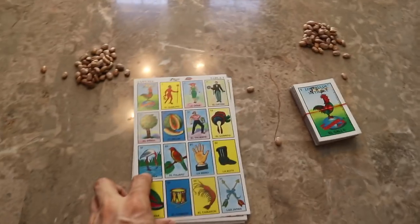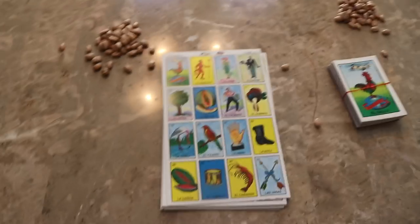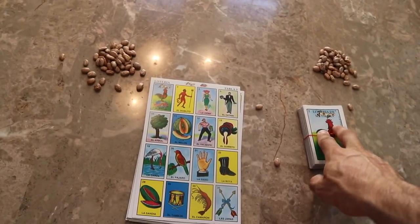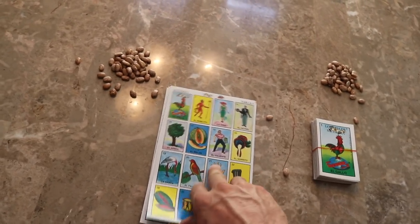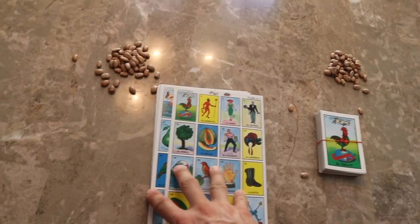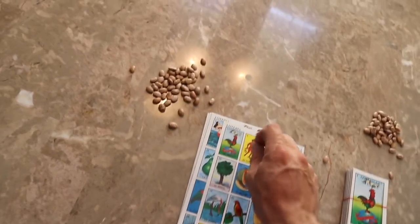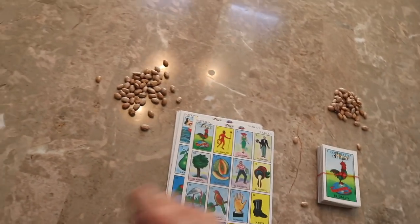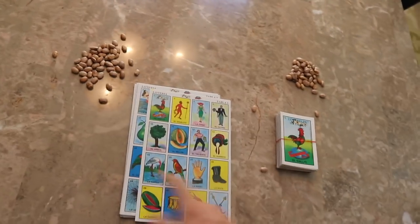So what you need for this game is pretty basic. You just need the game, the cards, and the beans. It's basically like bingo. They'll call out a card from this deck of cards, and you match the cards on this board. You can either fill them one by one, or you can have it all filled out and then remove it if you get the card, or put one in if you get the card. So it's pretty simple. And then if you get all of them, you win.